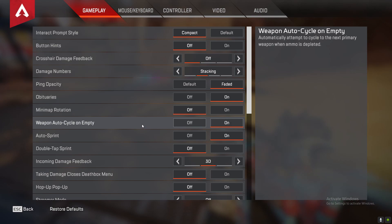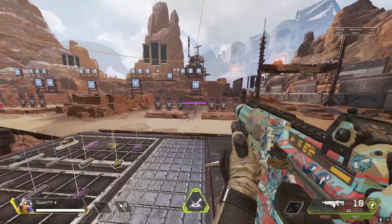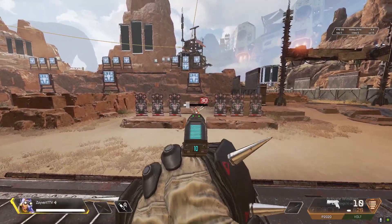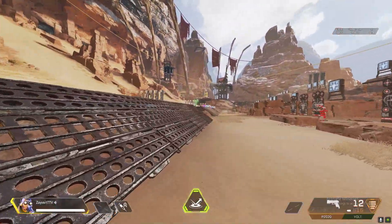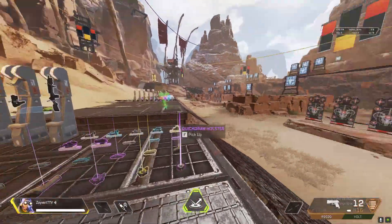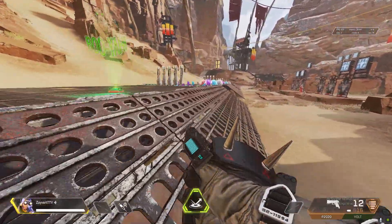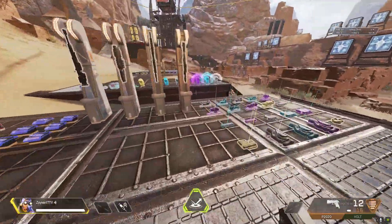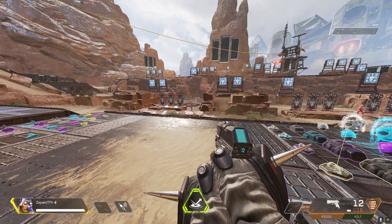Weapon auto cycle on empty — I would say have this on. Watch: my gun automatically swaps once you run out of ammo or the clip for that gun; it automatically switches your weapon, unless you have no ammo in the other weapon. That's very good especially in close fights and hectic fights. Some of you guys may forget to swap your weapons — I know I do sometimes — and that setting just saves me. It's very useful and helpful, I recommend it.